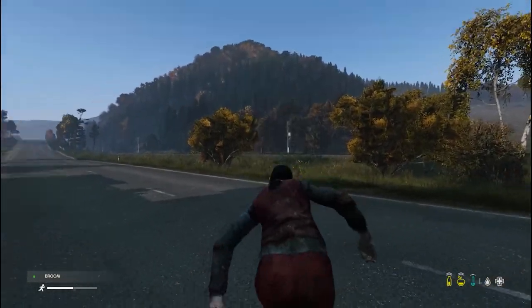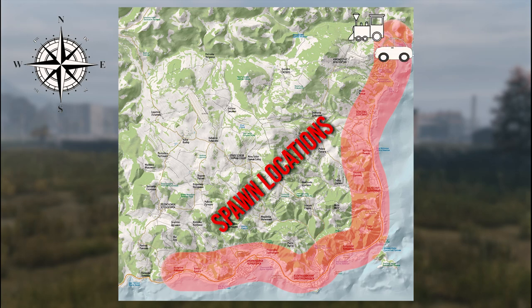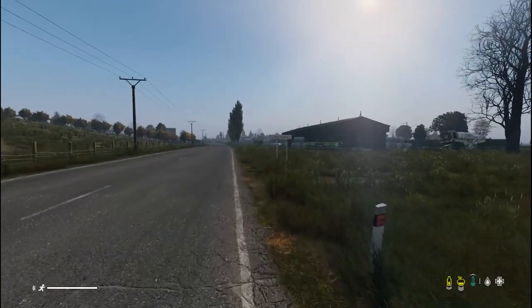You'll need to figure out where you are in order to have a fighting chance of surviving. When you spawn in, you'll always be facing north. There is also a train track and a main road that run along the entire length of the coastline. If you have spawned on the east side of the map, the main road will be before the train track. If you have spawned on the south side of the map, the train track will be before the main road. From here, you can follow either one to a nearby town.